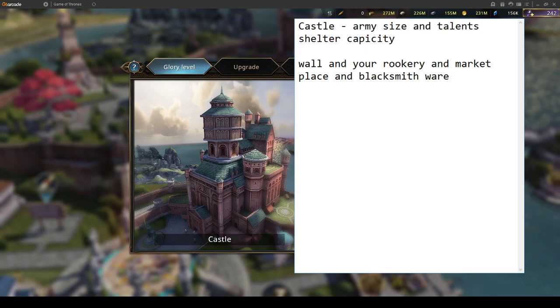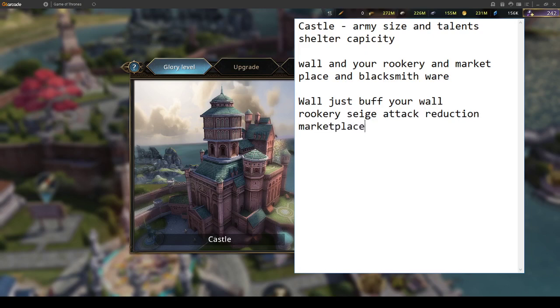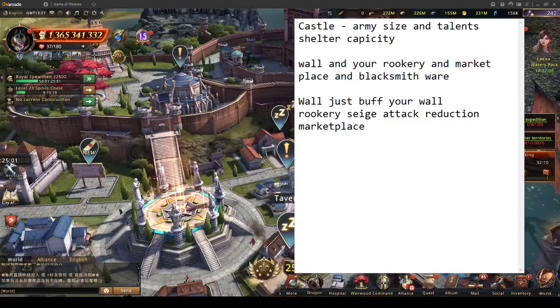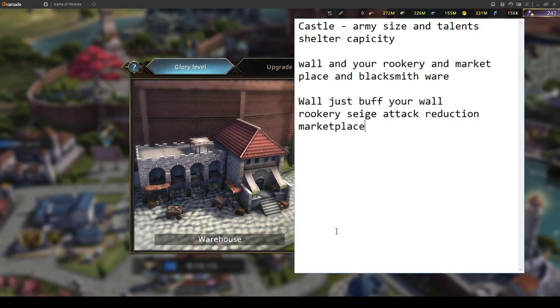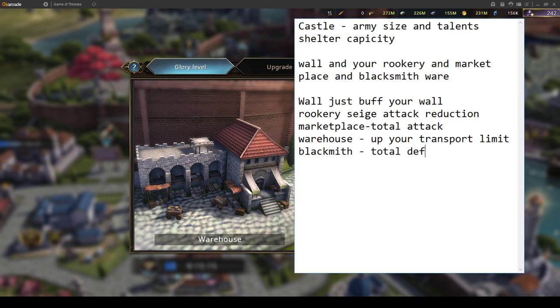Your wall buffs up fortification and wall health. Rookery gives you siege attack reduction — at level 10 it's 20%, which is pretty nice. Marketplace gives you total attack. Warehouse ups your transport limit. Blacksmith decreases forging time and increases your total defense.